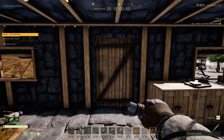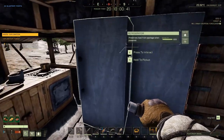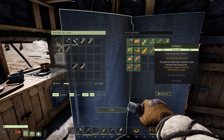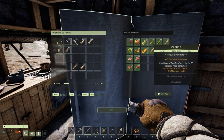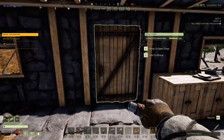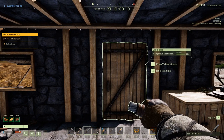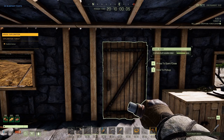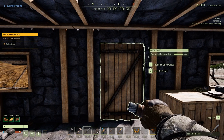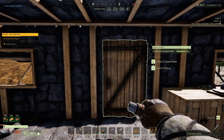Before we get into the current foods, I want to talk about the future of cooking and farming. Very recently there have been many changes to carrots — they can now be refrigerated, whereas before they could not. Previously carrots didn't even spoil, so there was no need to refrigerate them. Now they do spoil and can be refrigerated. Their stack size is now 100, so I don't see the need to grow them at this time.